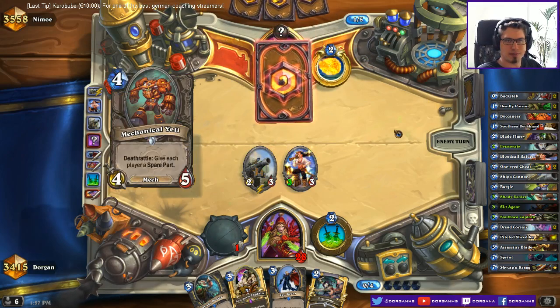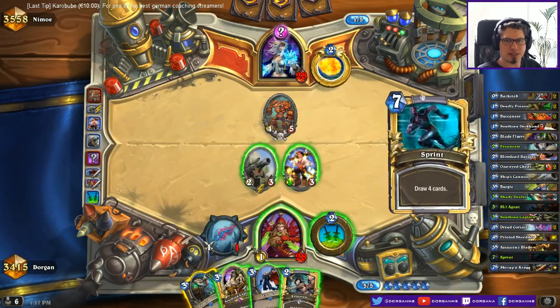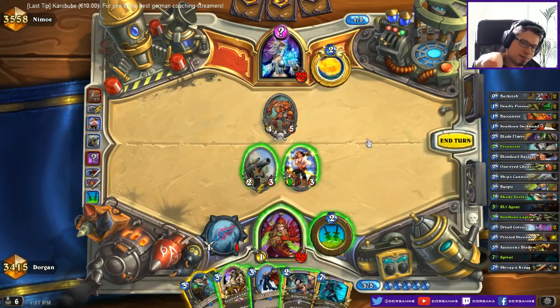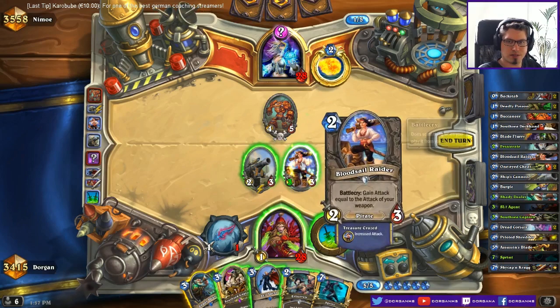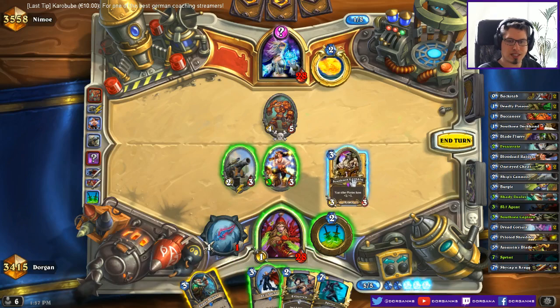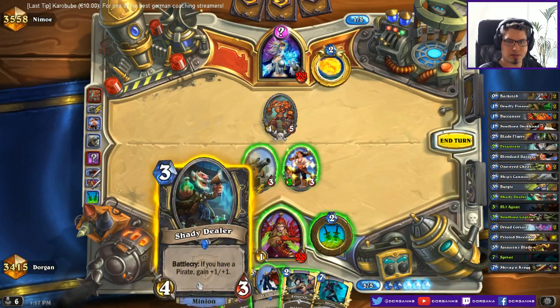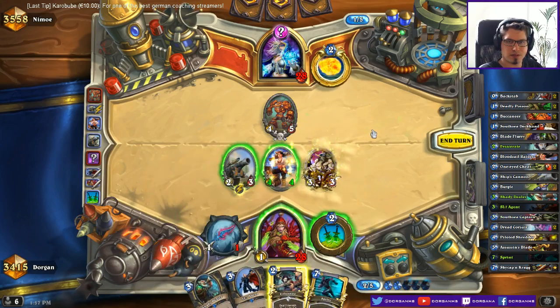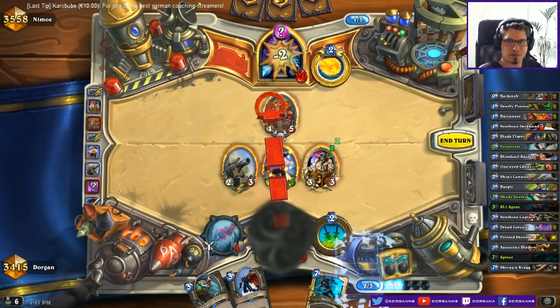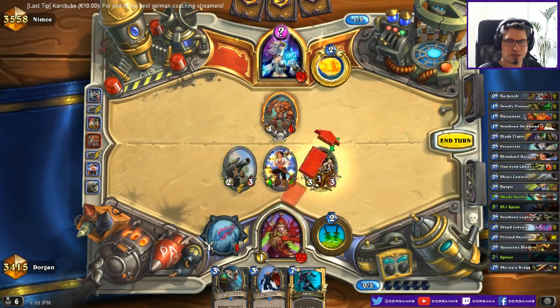Counterspell, or maybe Effigy — looks like an Effigy setup. He just top-decked this so it's not clear. Let's go for the pirate shot, it's a 4/4. Now let's see if he gets a random 4-drop. I'm quite sure it's Effigy but I don't want this to trade here.